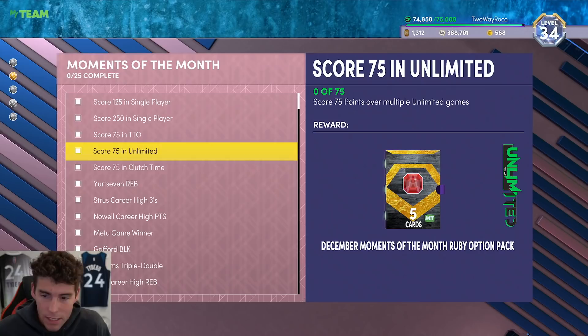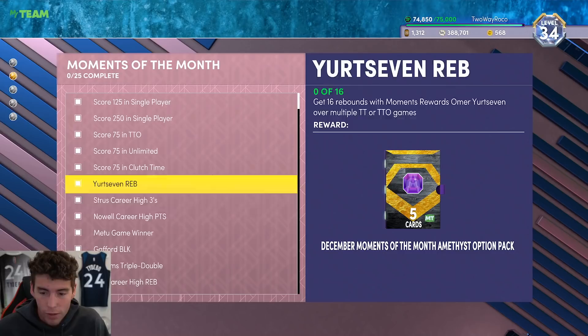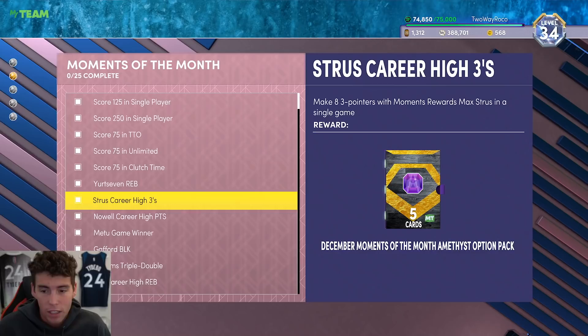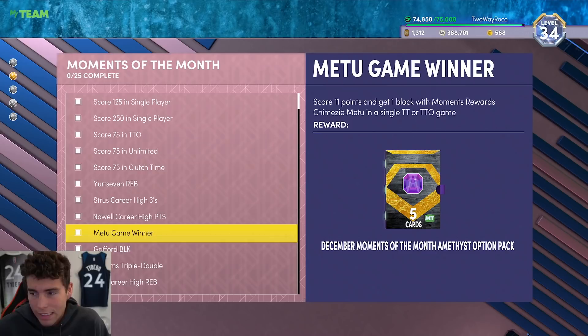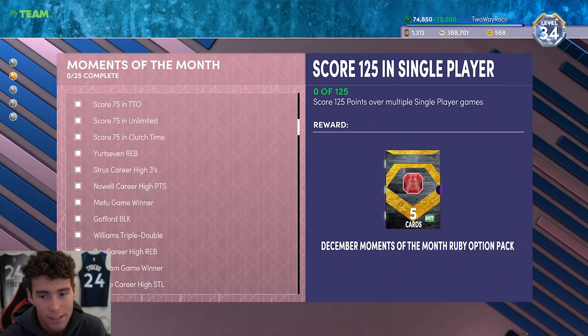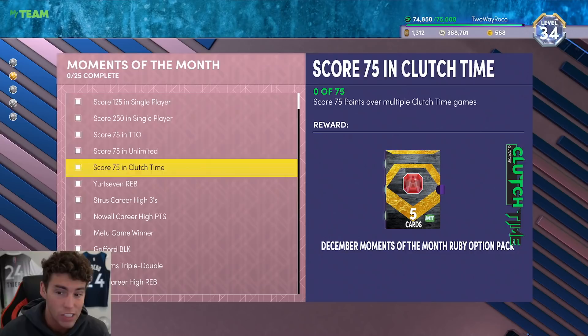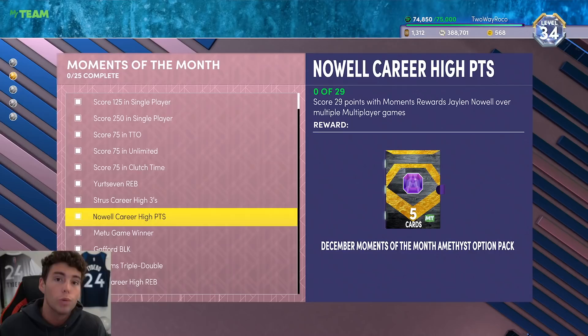Jalen Noel requires 29 points over multiple games in unlimited or clutch time. This grind is going to take a while but I think it's going to be a fun grind. I do think trying to combo things up is the best method. Outside of Jalen Noel you need multiplayer games, so if you do the 125 points and choose Jalen Noel first, then start working on other stuff. The other guys — Max Strus, Yurtseven, Metu, and Daniel Gafford — can all be done in single-player games.